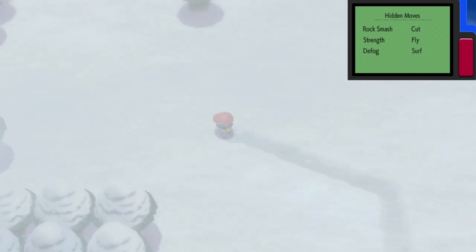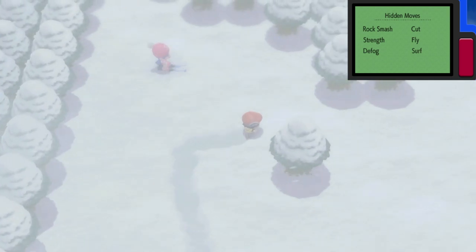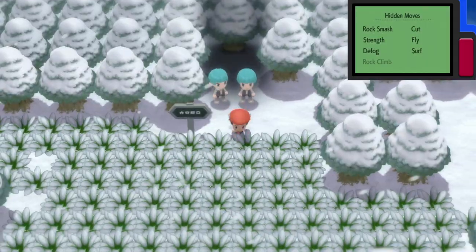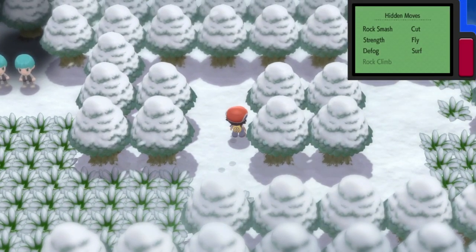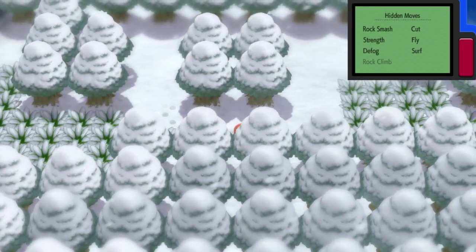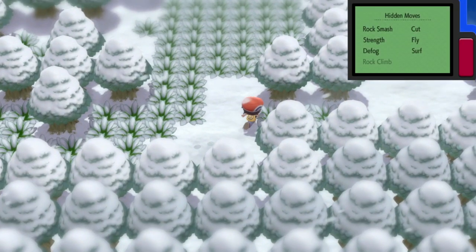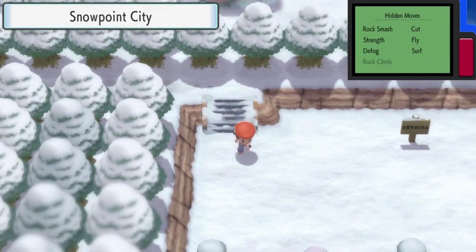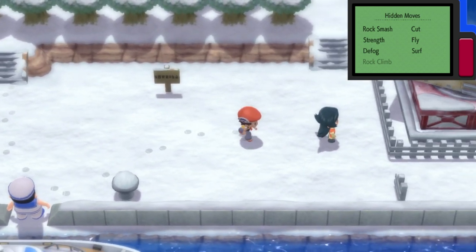That'll bring you out into this big snowbank. Here, you're heading up to the north until you get to the lakefront, where you'll find two grunts. They won't let you through, but you can head to the right — to the east — and that will take you up and around this path and down these stairs, and that will get you all the way to Snowpoint City.